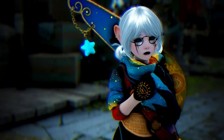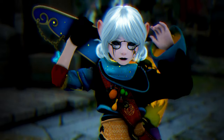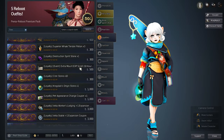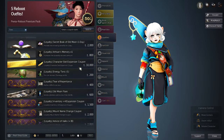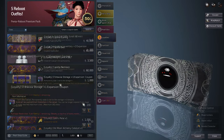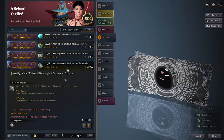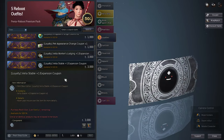Without spending any real money, new players, returning players, and casual players can still feel like they're spending money in the pearl shop with a little effort and planning. It's easy to do — it's mainly time-gated. Using loyalty will take long, but you can fully max out your inventory spaces, town storages, and your weight limit too.